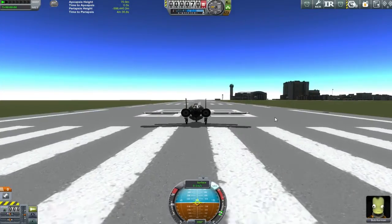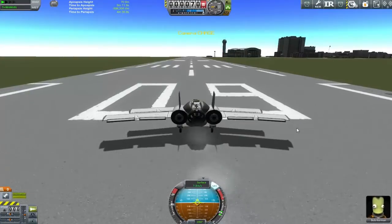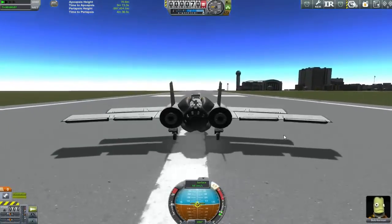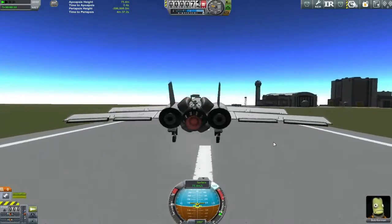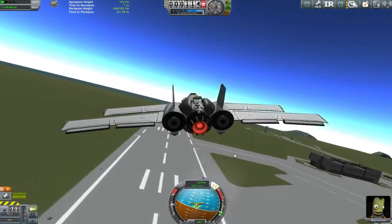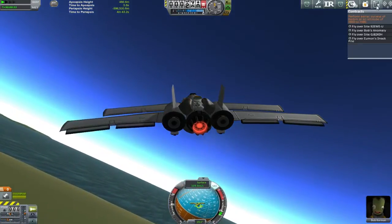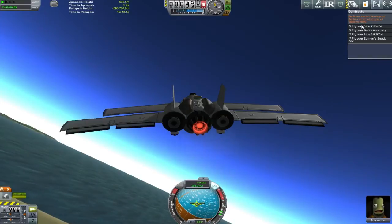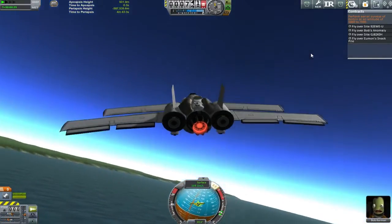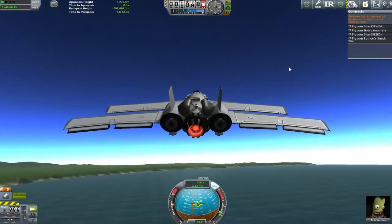Coming back, I'd found a second contract to do for Gene — he wanted me to go and do a flyby mission on quite a lot of different waypoint areas. And having purchased all the plane parts, I thought: what better time to go out and do some low atmospheric flying? Bob is taking the controls nowadays, mainly because we've killed Bill. Jeb is currently up in the wagon wheel. We're going to do this flight in the form of several montages as we go across and get these different waypoints.